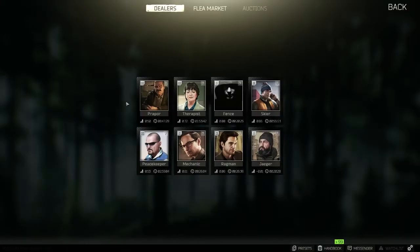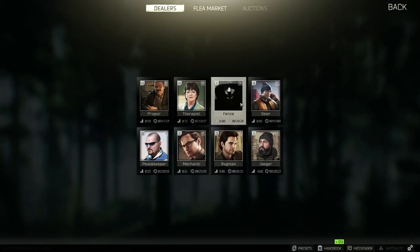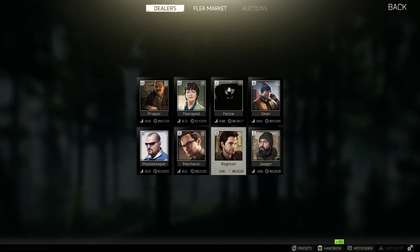These are the traders. You have 8 different traders: Prapor, Therapist, Fence, Skier, Peacekeeper, Mechanic, Ragman, and Jaeger.